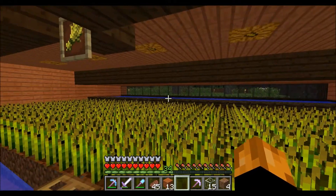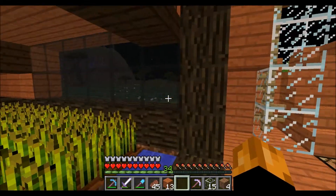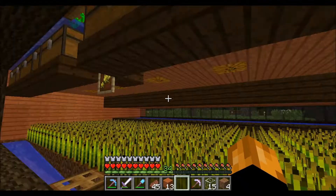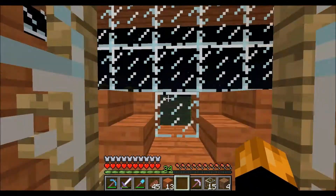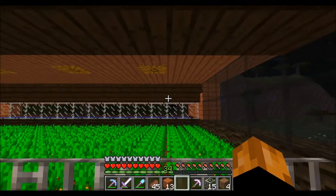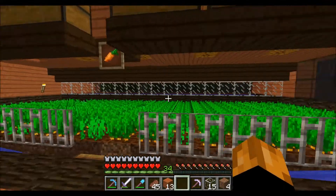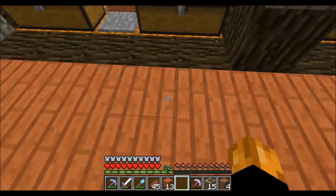I changed those back there to sticky pistons and then added the dark oak planks to them. This isn't completely finished either — I'm still doing little changes, like on the second level you see here there are planks, but on the second level it's steps. I like the steps better. Got the watermelon farm all done; pumpkin farm is also all done.